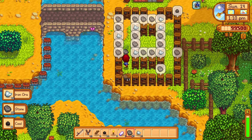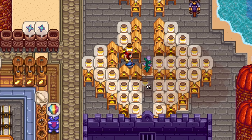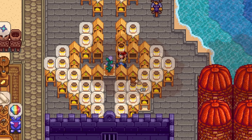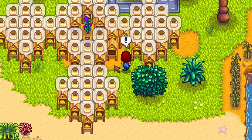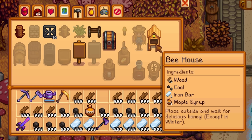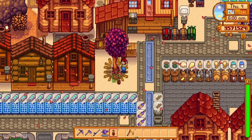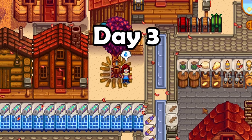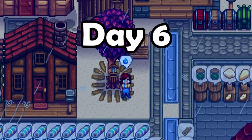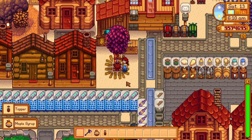Bee houses with a fairy rose flower around them is one of the most profitable things you can do in this game, especially on your Ginger Island farm. But there is one problem — you need maple syrup to craft a bee house, and a regular tapper takes nine days to produce a single maple syrup. That is way too long.